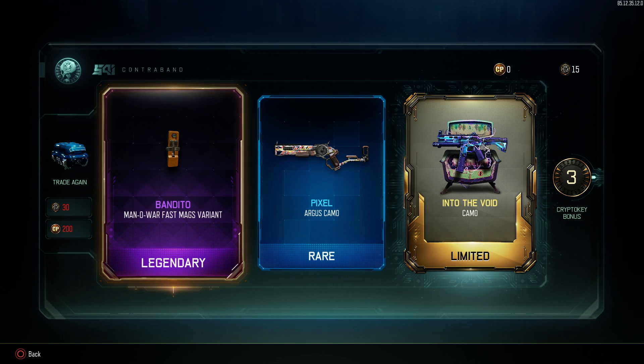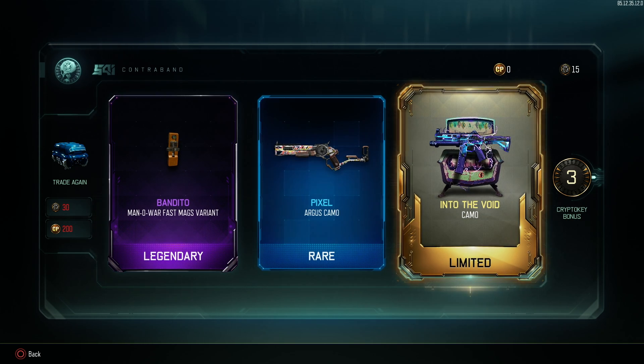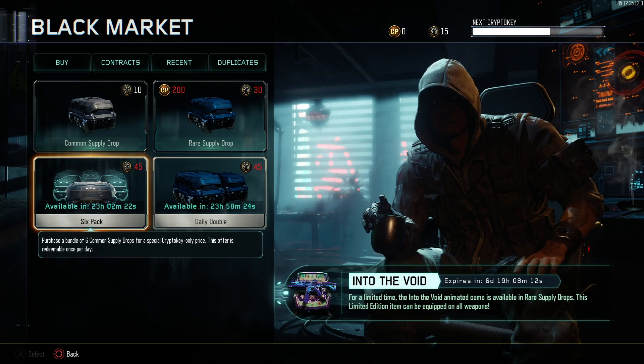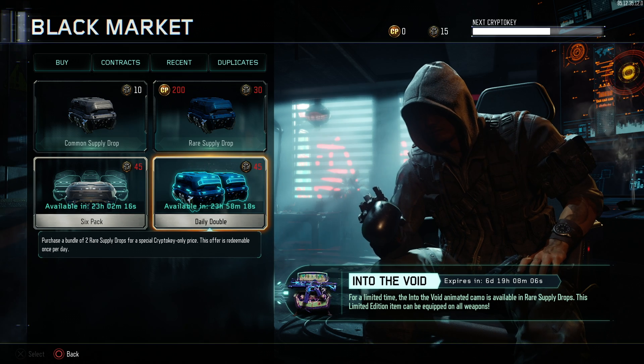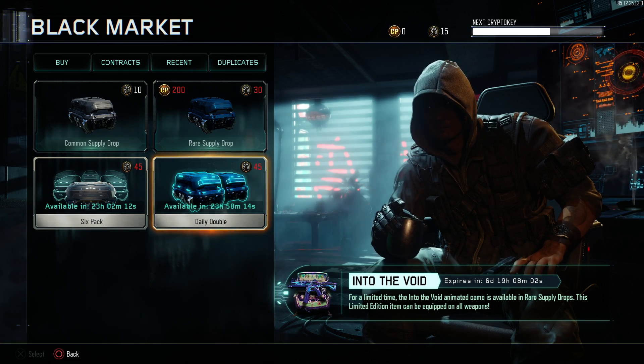Well guys, looks like I got the Into the Void camo — coming in! I did my double pack. Earlier today I did my six pack of 45, played my daily challenges for my defense, and did my daily doubles. Didn't get anything, but your boy got the new camo. And I went in — look at this.